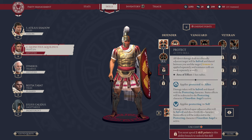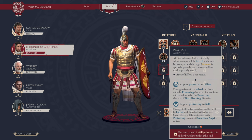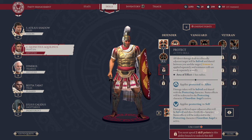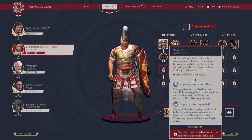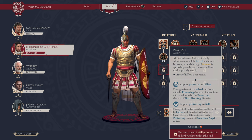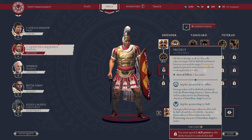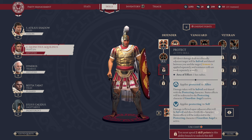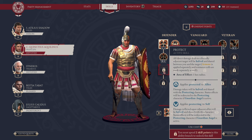From there, we have our next active skill in the Defender tree: Protect. This allows you to direct damage dealt to a friendly adjacent target, and it will be halved and shared between you and the target. Basically, you're sharing damage with friendly ally targets next to you. This applies Protected to allies — damage taken will be halved and shared with the Protecting character, which is the Tank. It can be further buffed by Guardian, and it also applies Protecting to Self, meaning we're absorbing damage that allies will take.